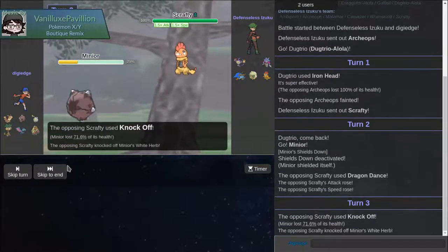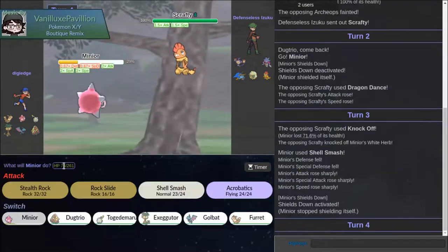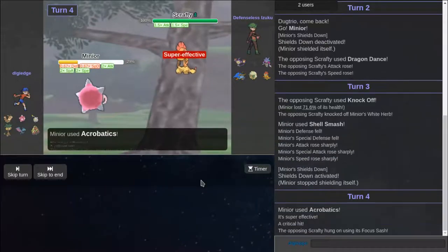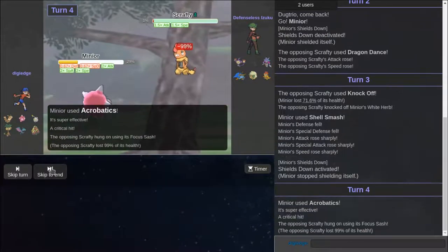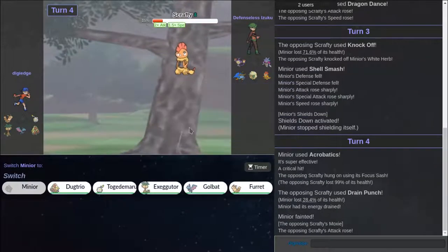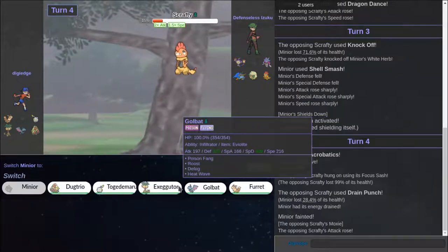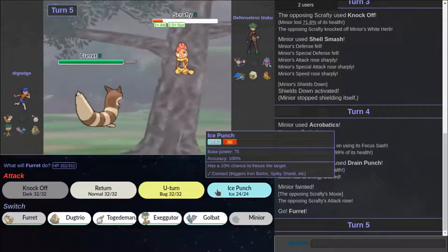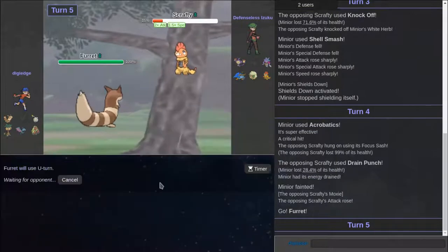He went for... ooh. That's your first... oh no. That might not have been a mistake. I'm going to go acrobatics. Here's a sludge! Drain Punch. I actually have speed, right? I think I outspeed with this. Might go for Fake Out. I don't think that kills. We can go out to Furt and go for U-Turn.